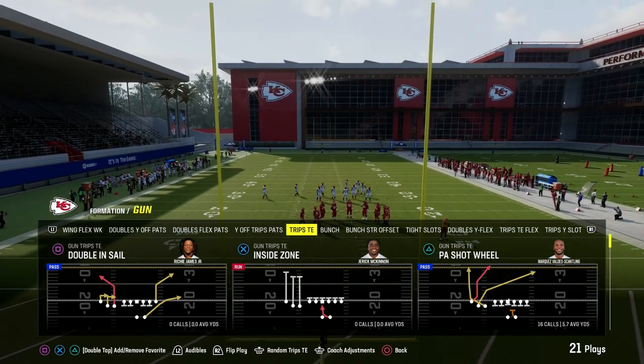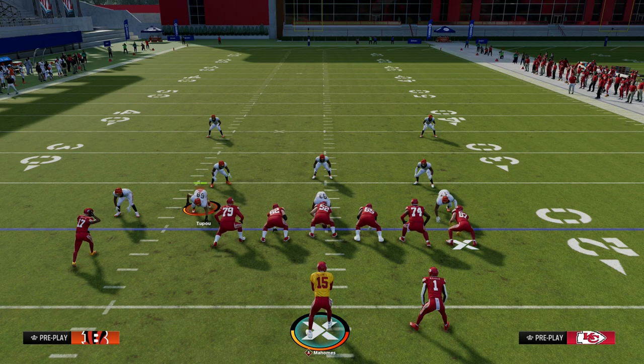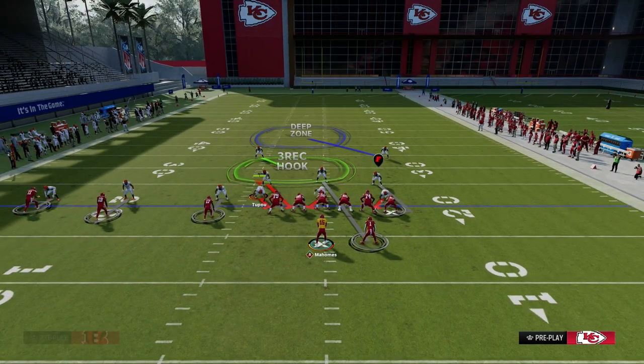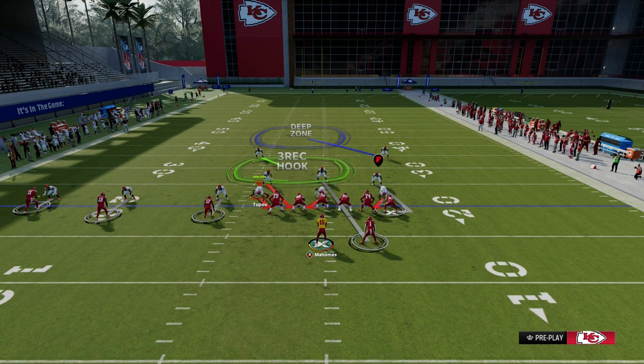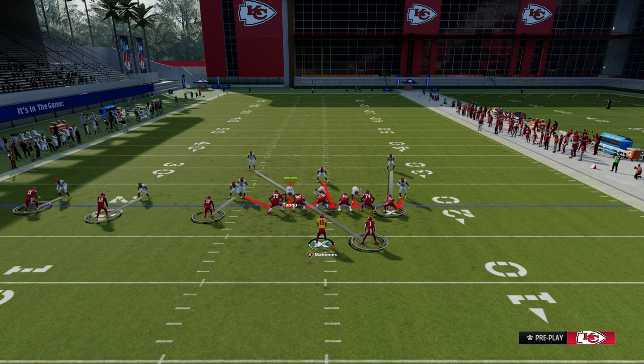Now, if you know anything about man coverage in Madden, you know that there is a stock shading on every coverage, every man coverage ever created. What do I mean by a stock shading? I mean that the coverage is pre-determined to naturally shade in a specific pattern. For example, cover one is typically shaded outside, and cover zero is typically shaded inside.